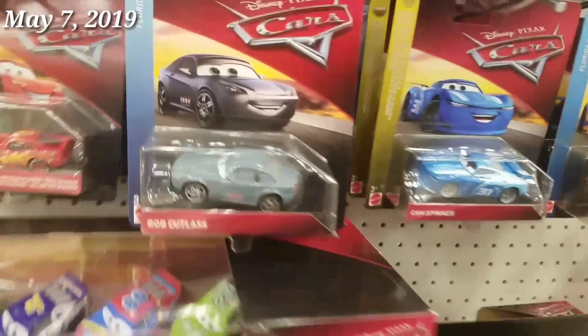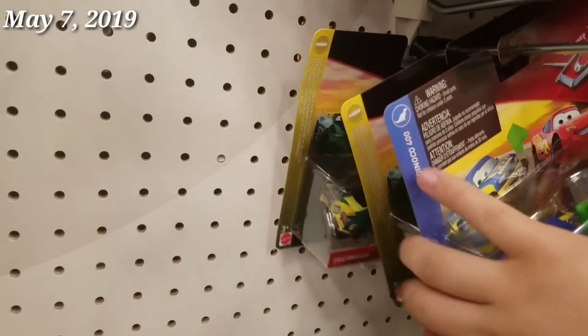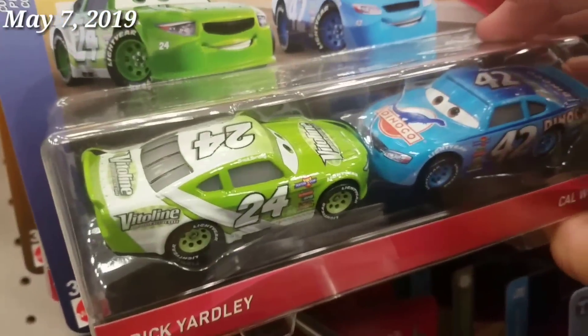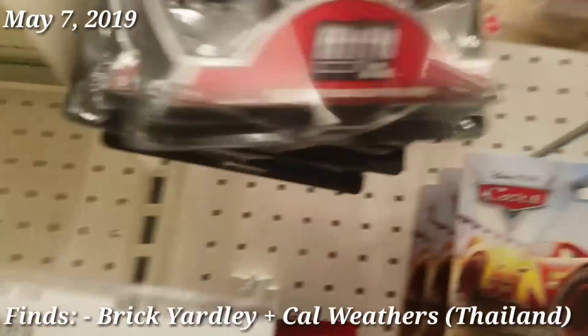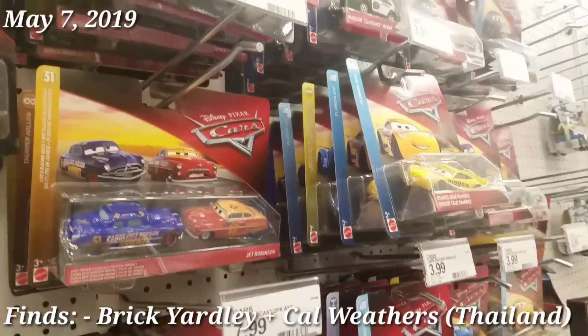Heading to one of my local Targets. Wow, this is amazing — my local Targets are getting the new cases in. Oh my gosh, and even — I missed the Nun thing here. They have the new Alex Carville and, I forgot what the other guy's name is. They have the new case since this is the new T-Pack. And this is the Thailand — yep, Thailand Bobby and Thailand Brick. I may pick that up actually because I've heard that there are different models than their China counterparts. Unfortunately I did not find the new XRS racers. Here's the new mini pack, and that's basically it. I'll see you in the next door.